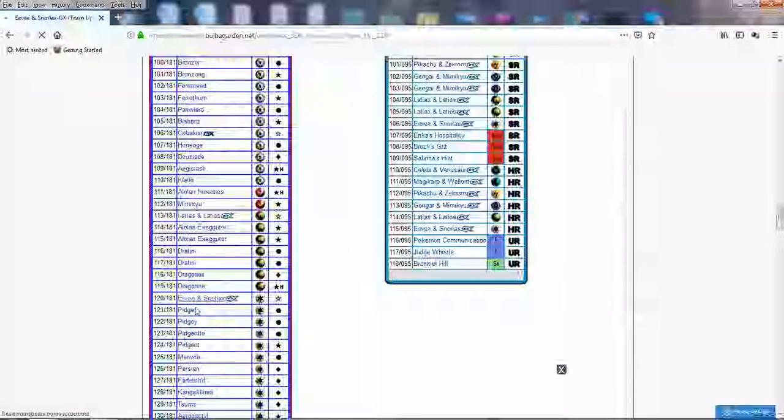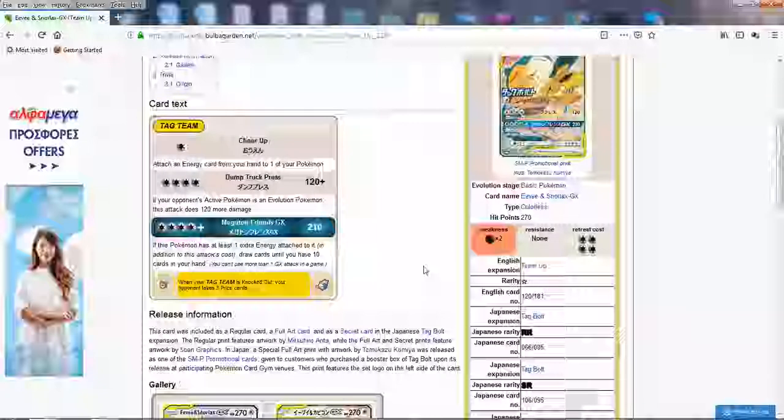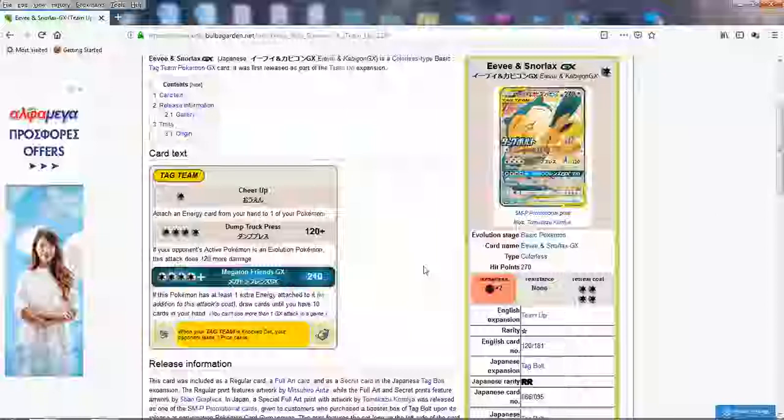Next up: Eevee and Snorlax — this is probably going to be the most relevant Tag Team GX Pokemon. This Pokemon has three attacks. First, Cheer Up just attaches an Energy card from your hand to one of your Pokemon — not very impressive, but it's there. The big attack that makes it very, very dangerous is Dump Truck Press. For four energy, if your opponent's active Pokemon is an evolution Pokemon, this attack does 120 more damage. So this attack essentially does 240 damage against all Stage 1 GX, Stage 2 GX, and any evolved Pokemon — period.